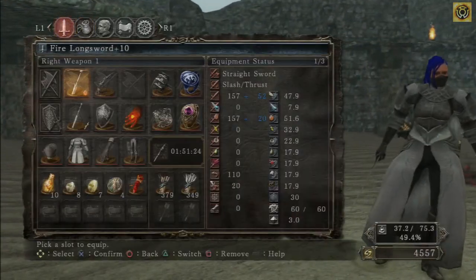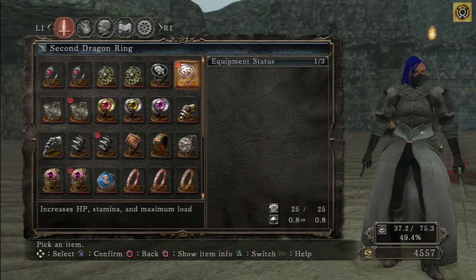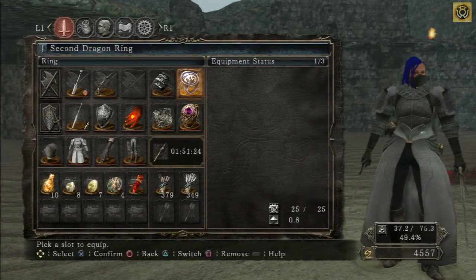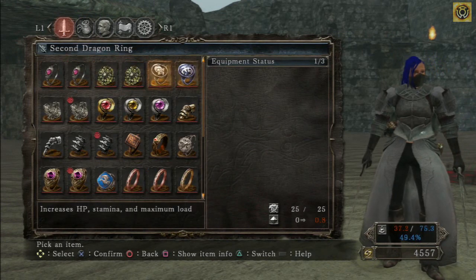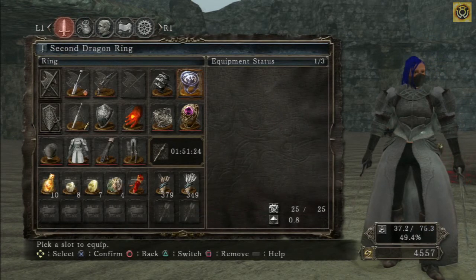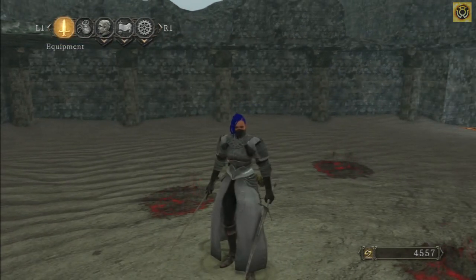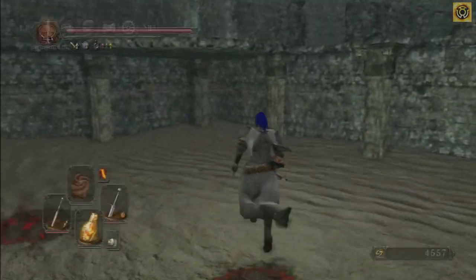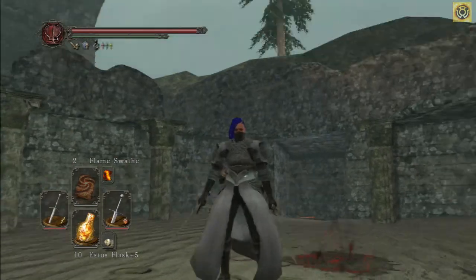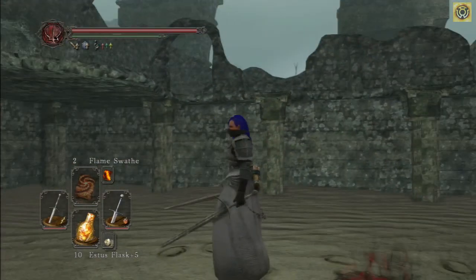The ring of favor and protection boosts your HP, stamina, and maximum load — just like the FAP ring. But the difference is you can unequip it and re-equip it and nothing happens. So this is probably one of the greatest rings in the game, much like it was in the last game. I've been using it non-stop ever since I found it.